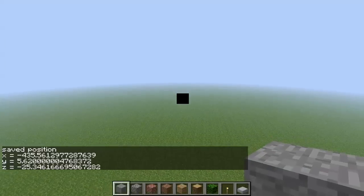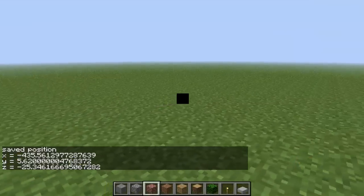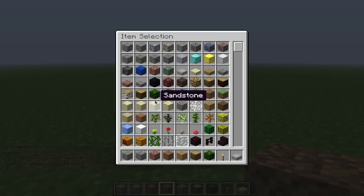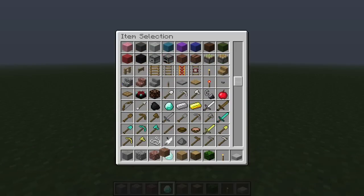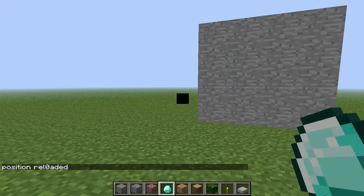And then if I fly over here and I come over, I got my torches out. Look, I just got some diamond! But crap, how do I get back over there? I press — bam, and I'm back.